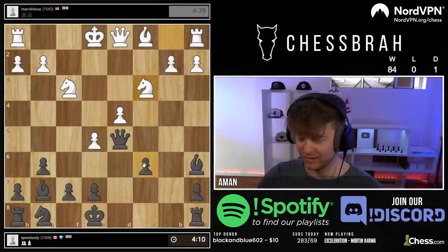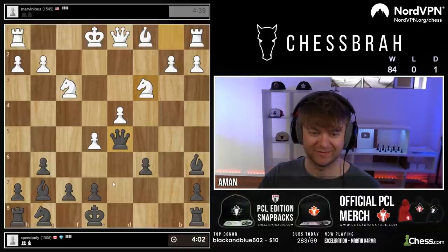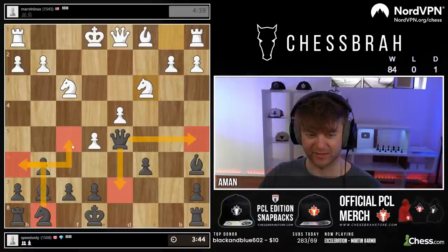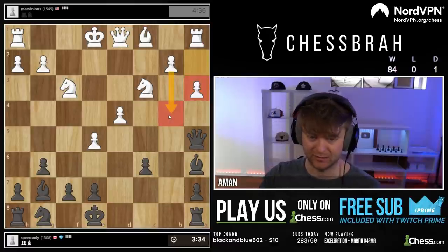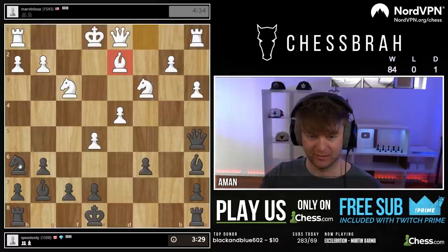So you can't castle - aren't you bothered there? Doesn't this bother you? I feel like he's unfazed - this is just par for the course for him. Even queen c4 is an idea. Which one do we want to do? Remember this knight just develops like h6 to f5 and it's actually a pretty nice square. Let's go here. This move doesn't look overly threatening. Drop back here - I'm not sure there are any threats actually with the knight. Let's just keep bringing my pieces in.